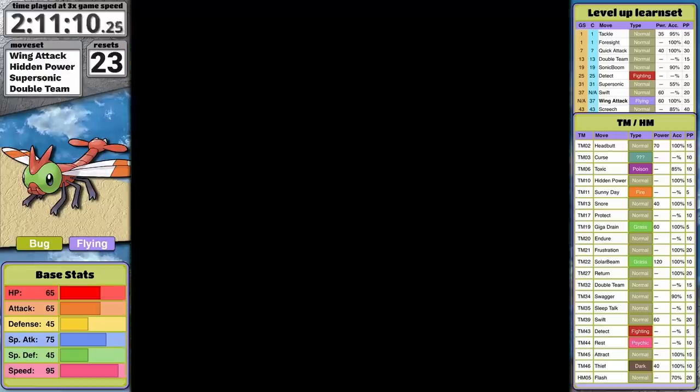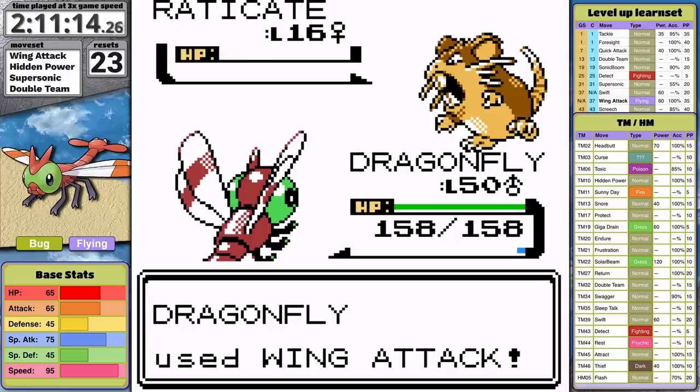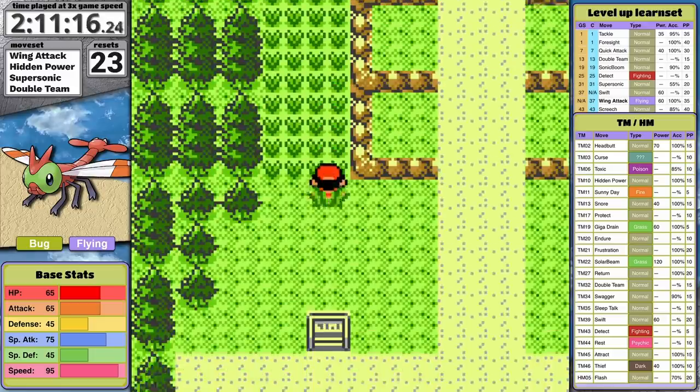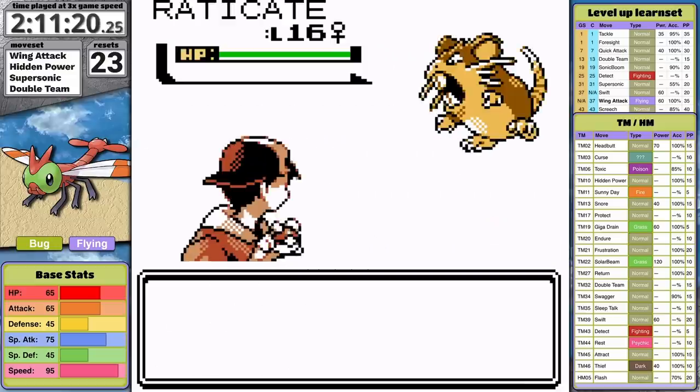You might wonder why I'm not using the Rare Candy I picked up in the lighthouse. Well, I'm saving as many as possible for Red — grinding at level 90 takes a lot longer than at level 50, so I really don't want to have to grind then.